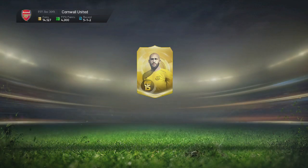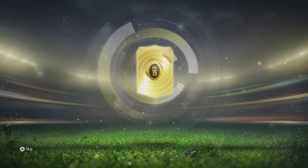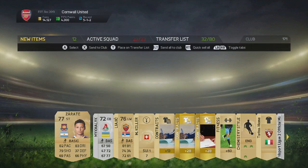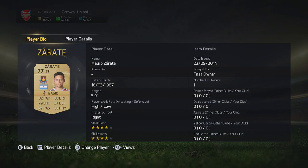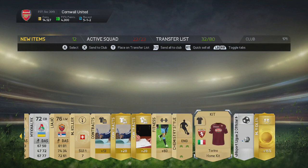We have Tim Howard right there. Feeling good about this pack luck today. We start off with Zarate — not the best player at all, might be useful to try in game. Four star skills and weak foot, so probably worth a try, but the rest of the pack is pretty average.